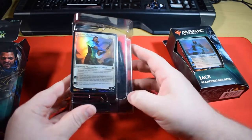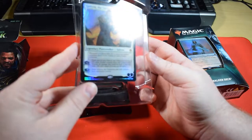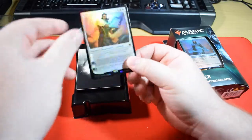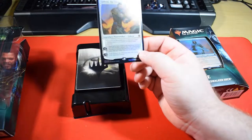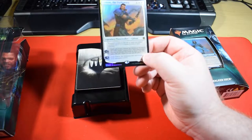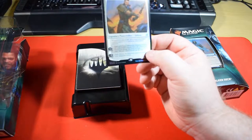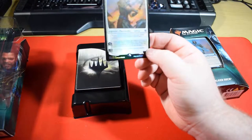So we have in this packet — which is always a pain to get the card out without damaging it — we have the Planeswalker. The Planeswalker for these decks is not usually that powerful, to be honest. So, Gideon the Oathsworn. The passive ability is: whenever you attack with two or more non-Gideon creatures, put a +1/+1 counter on each of those creatures. You can plus-two it until end of turn — Gideon the Oathsworn becomes a 5/5 white soldier creature that's still a Planeswalker, and prevent all damage that would be dealt to him this turn.